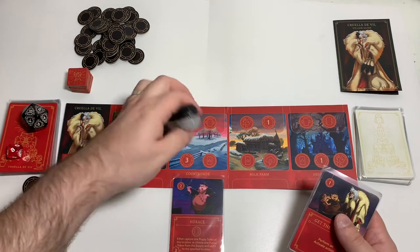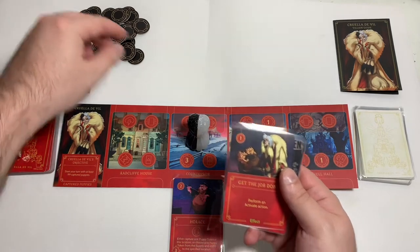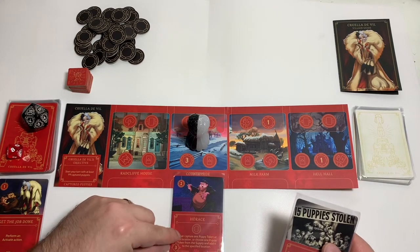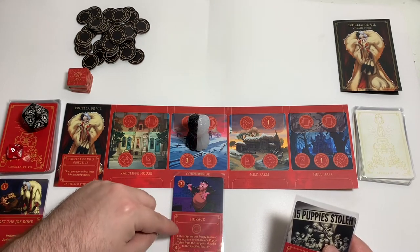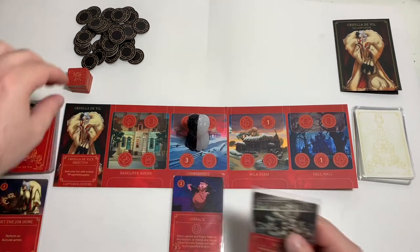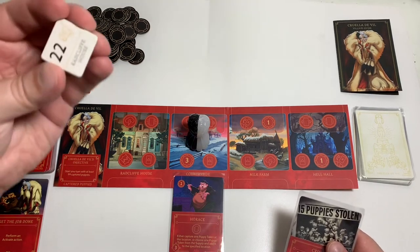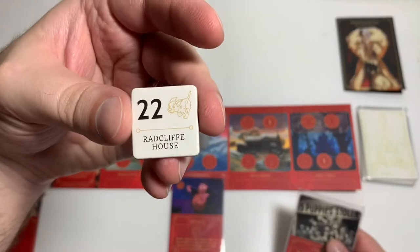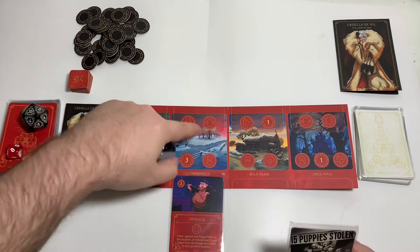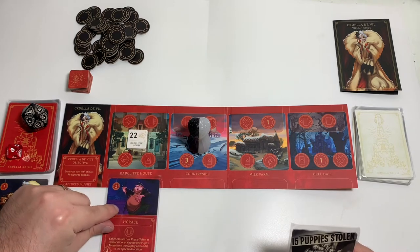We can play two cards at this location, so we will play Get the Job Done to perform an activate action and activate Horus. We can't capture one puppy at this location because there's no puppies, so we choose one puppy token from the supply and add it to the specified location. It is 22 puppies at the Radcliffe House. I can also move a card while at this location, so I'm going to move Horus to the Radcliffe House.